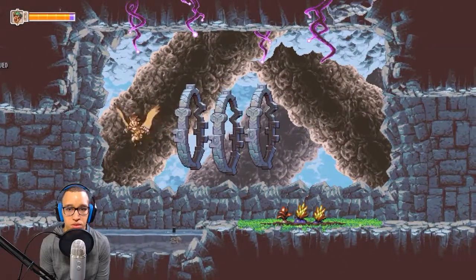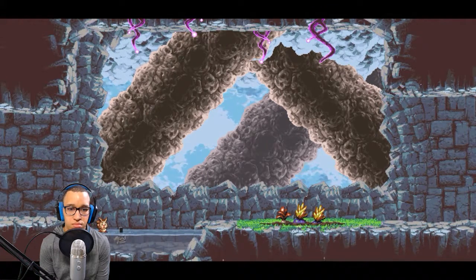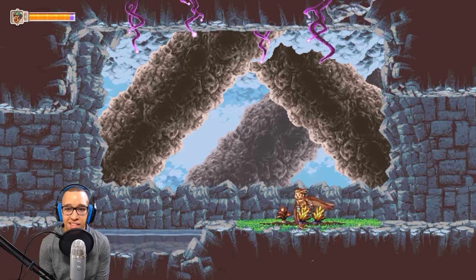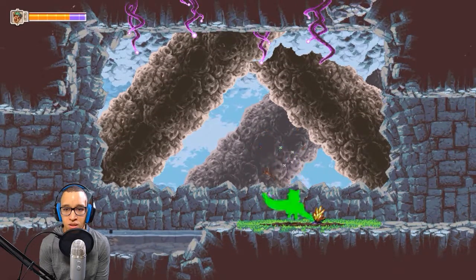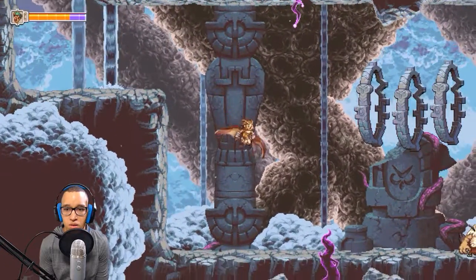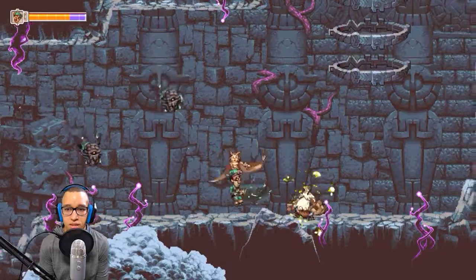I'm gonna be ballin' when I get out of this temple. Oh look at that sad ass fish — come here buddy. I can appreciate that. What do we got? Whoa whoa — don't be throwing rocks at me! You're even more primitive than my guy with the gun over here. Boom, get out of here. Spikes are bad — that's pretty universal.